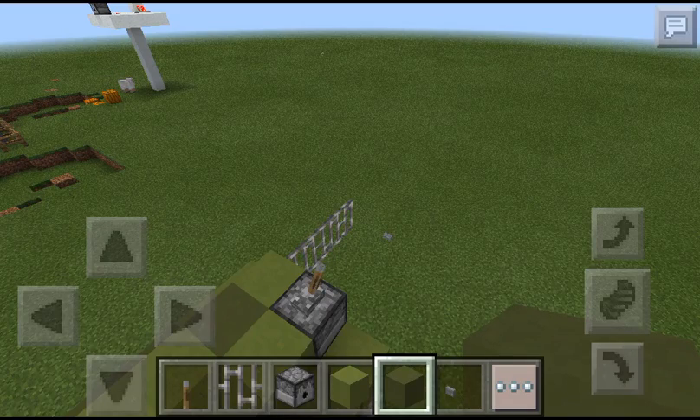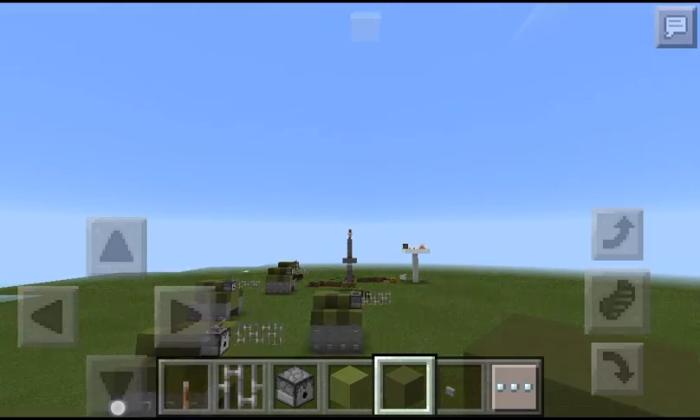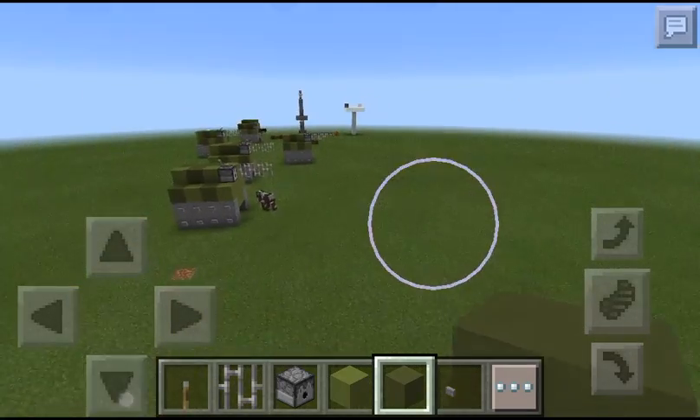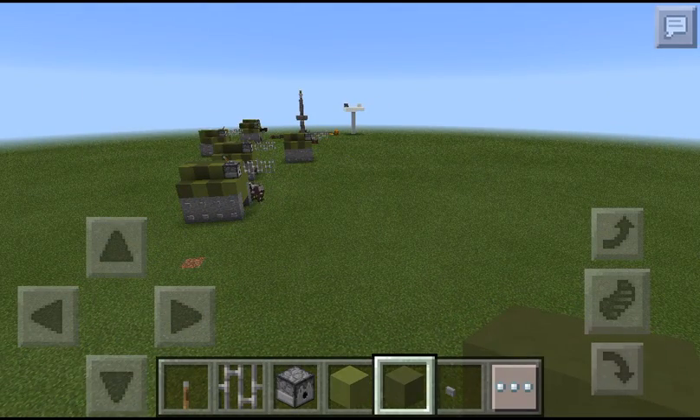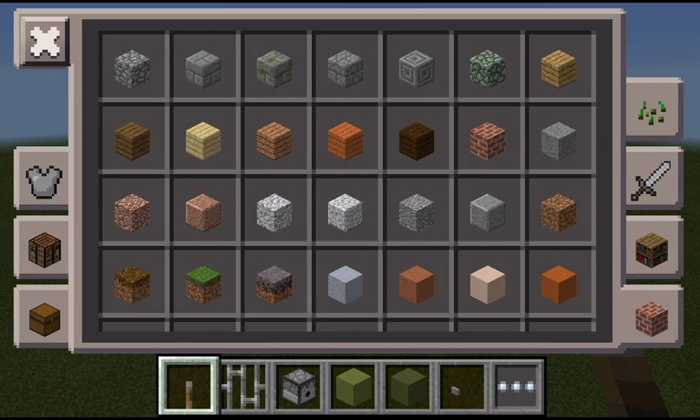Hey guys, it's Catfish Kid and I'm back. In this video I'm gonna show you how to build a tank. What you need is some stone — if you're in survival, 16 stone; if you're in survival, 16 buttons.